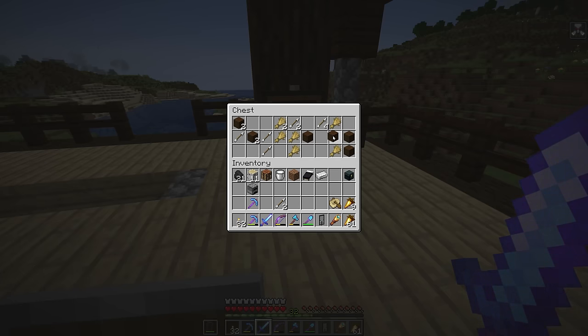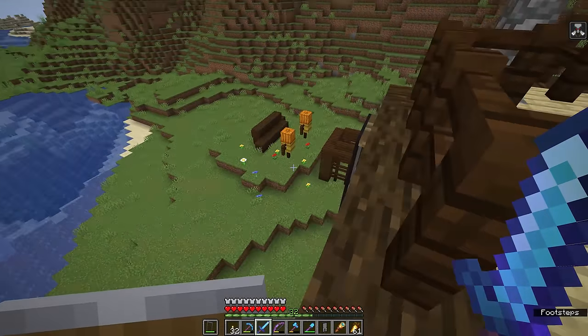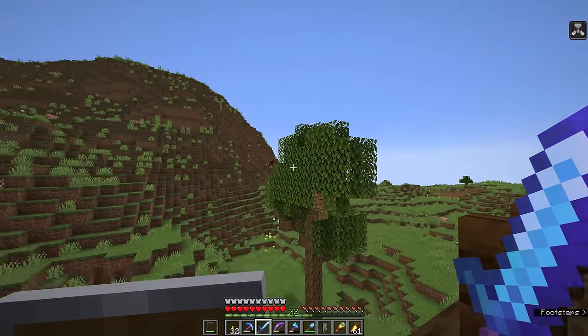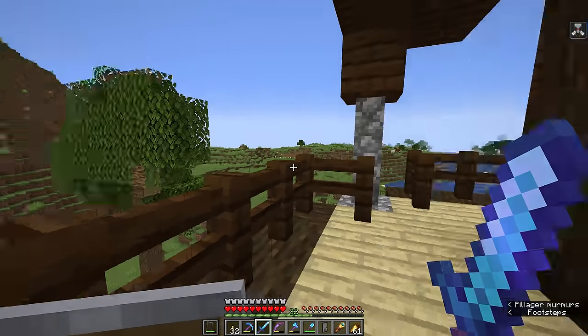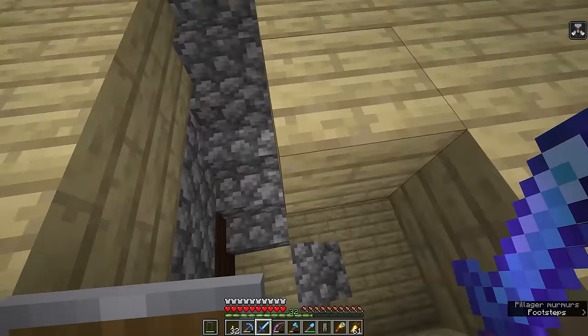The chest has an iron ingot, a little bit of wood, some wheat, and some arrows — all of which can potentially be put towards a crossbow, except for the wheat, which is used for the hay bales in their practice dummies outside. It seems like they've also been shearing the edges of this tree, which is a little strange, but that's probably just the game clearing an area for the pillager outpost to generate in the first place.